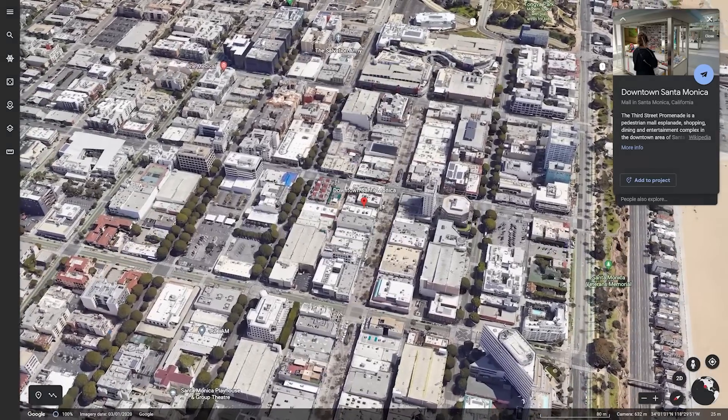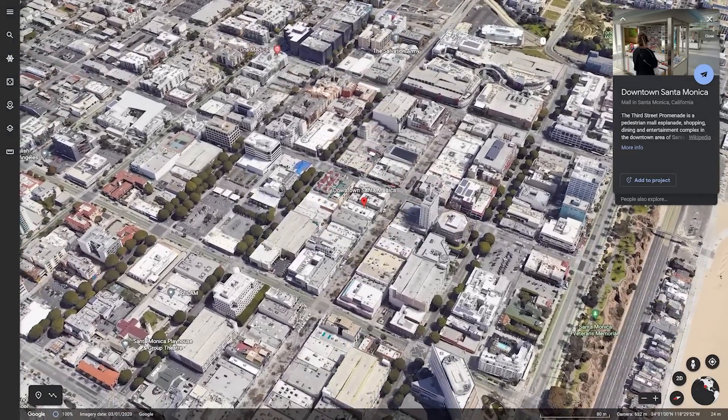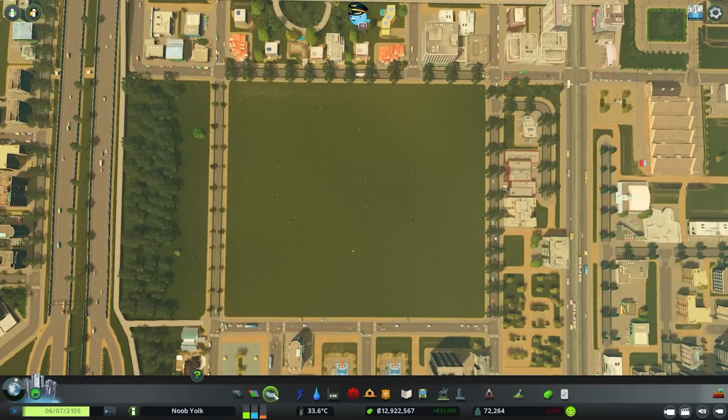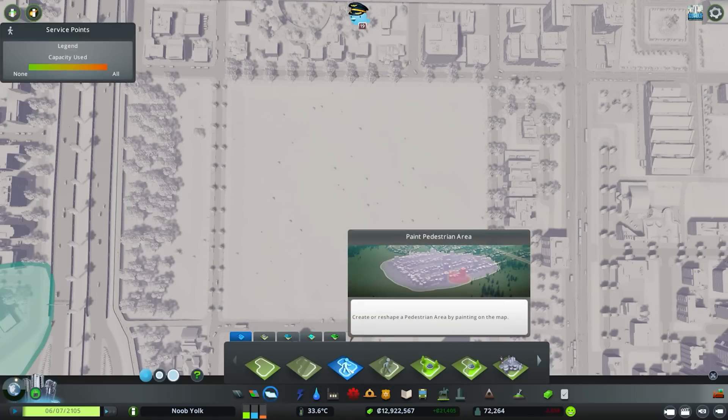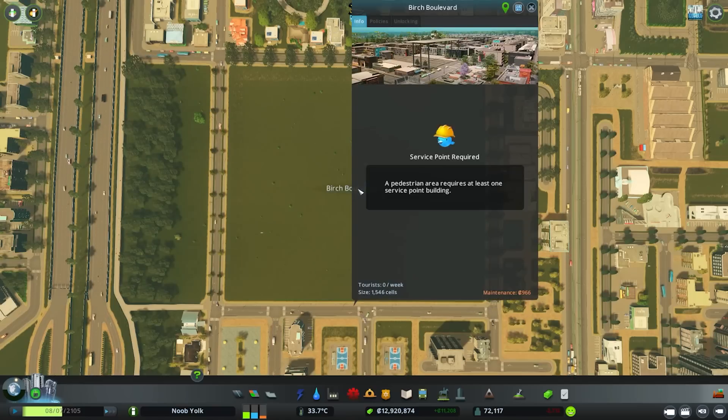A trip into Google Earth can well be worth it to find some points of inspiration from the real world before you start building your first pedestrianised area in Cities Skylines. Start by selecting an area that you would like to make pedestrianised using the new type of area tool. Pedestrian areas will unlock at the third milestone in Tiny Town.